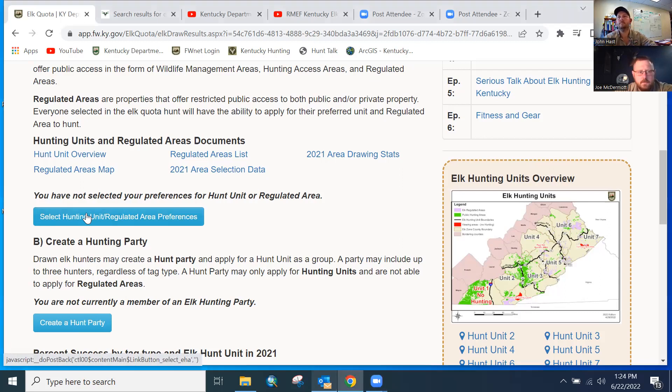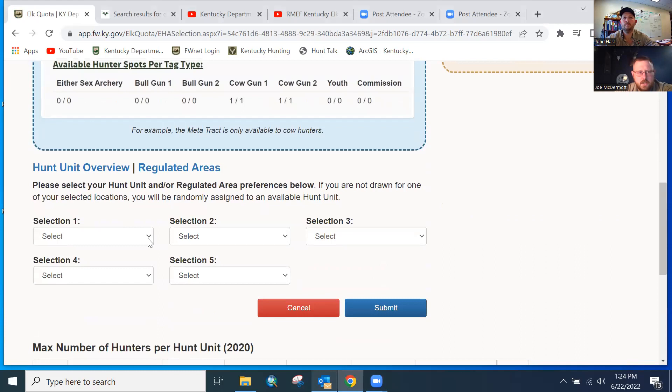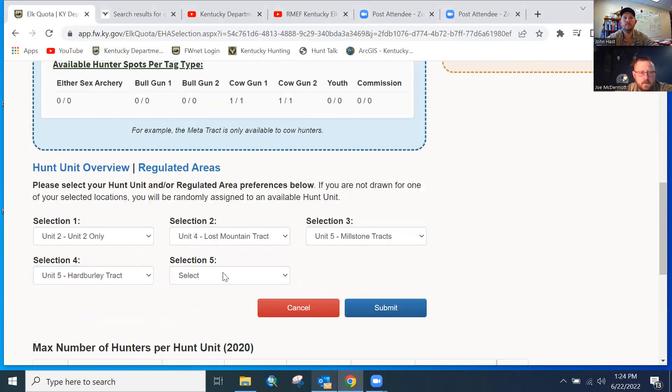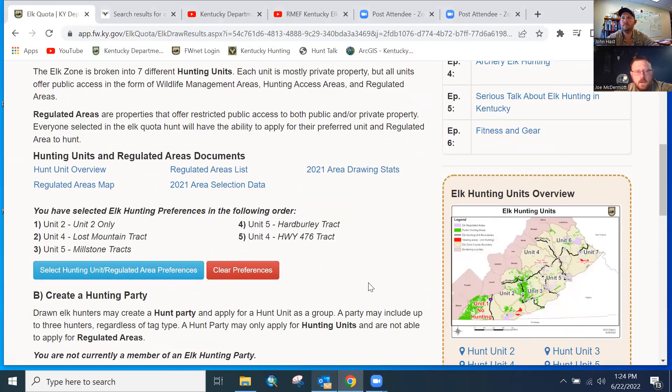I'm going to run through a couple of selections today to show you what it looks like again. Once you hit submit, that's all you have to do to confirm your selections. Look right here — 'You have selected elk hunting preferences in the following order' and it'll list them all out. If you're still nervous or afraid it didn't get done, if you see your selections right here on your MyProfile, that's all you need to do.